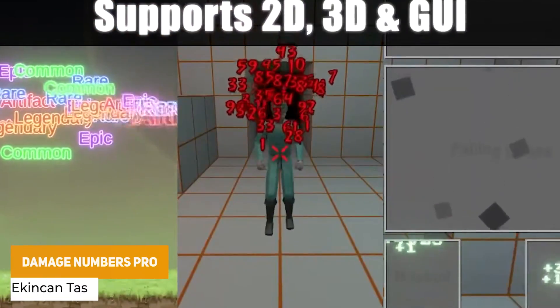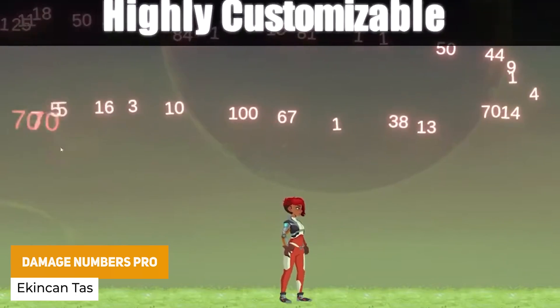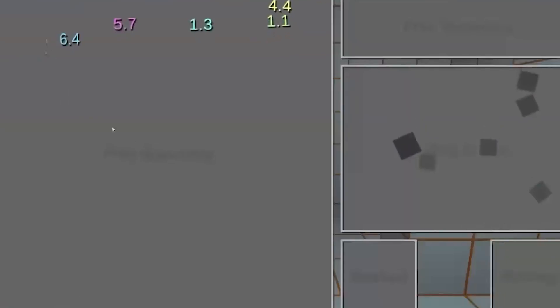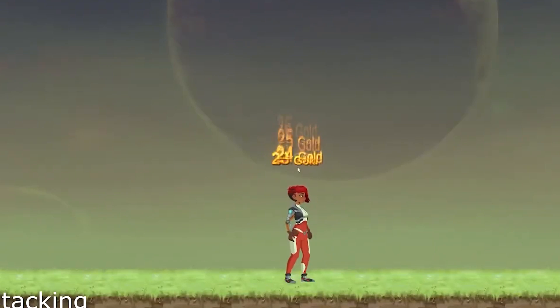Next we've got Damage Numbers Pro, which lets you get text pop-outs in one to two lines of code. It has much more support compared to their previous system, with loads of customization including lerps and velocities, collisions, rotating over time, scaling, and loads and loads of customization.